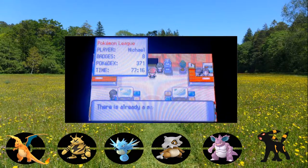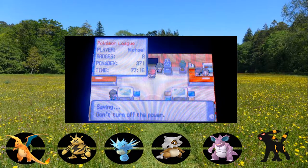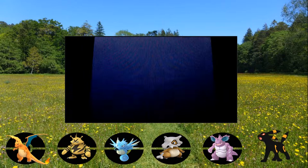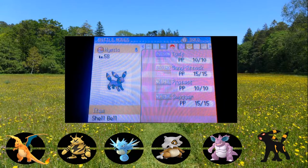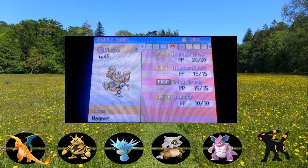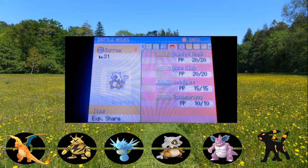I'm going to save really quick because I threw some items on, and we're going to see if we can make it or if I need to grind. Let's do a quick team recap. Up first we have the newly evolved Mystic the Umbreon, holding the Shell Bell with Impish nature: 108 physical attack, 177 defense, 179 special defense, 108 speed - which is huge - with the moves Toxic, Sand Attack, Protect, and Swagger.